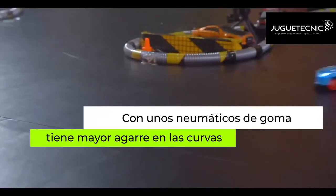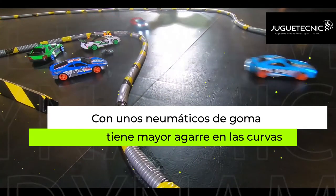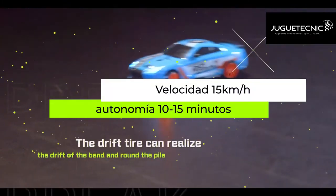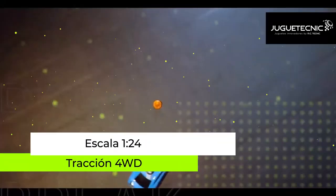Rubber tires have more grip and can achieve speed and sprint. Drift tires can realize drift bends and round pile maneuvers.